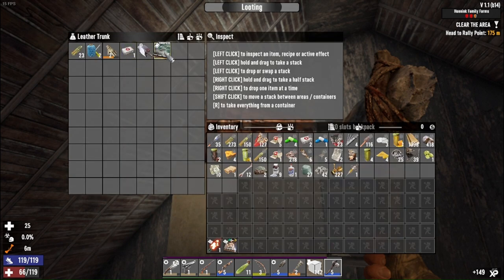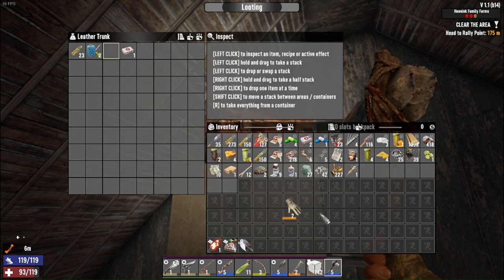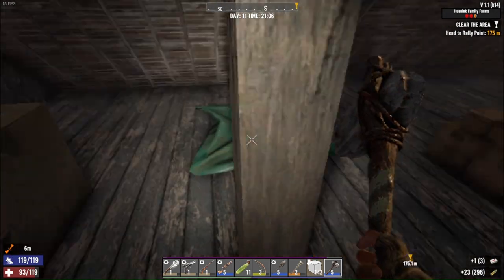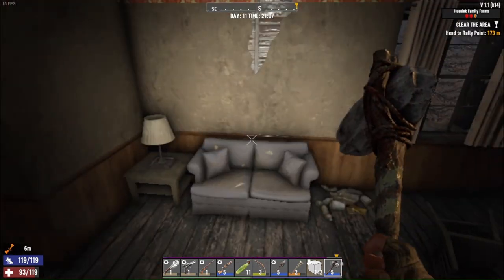Let's see what's inside this leather chest. Sniper, gravedigger mod — I have one, don't think I need another. Lumberjack — stamina, mobility, noise reduction — hell yeah! We'll compare that to the ones we have. Another sewing kit — love sewing kits. Scrap those chairs anyway. Some more ammo — freaking love it. Base is cleared out now. I'll probably turn that loft into our main spot until I get all this stuff cleared out.